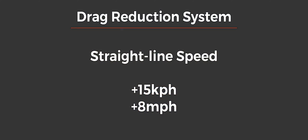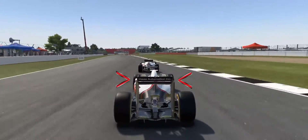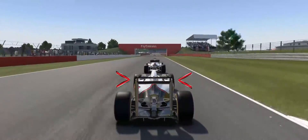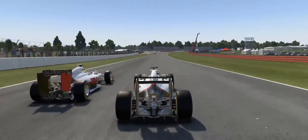With a Formula 1 car, DRS increases the straight-line speed by about 15 km/h, or around 8 mph. This makes it a lot easier for the following car to attack down the straights and either pass before the braking zone, or just get enough track position to challenge into the next corner.